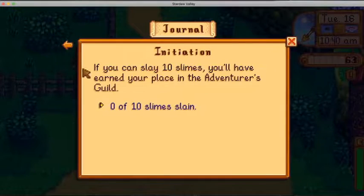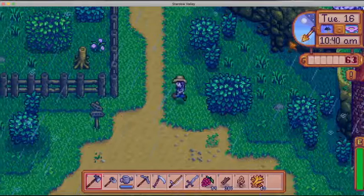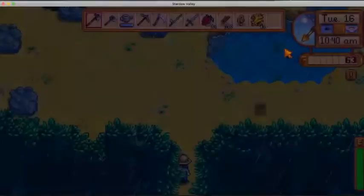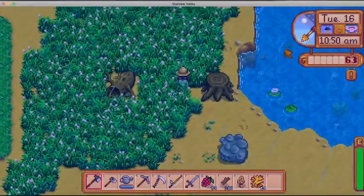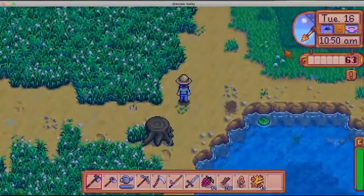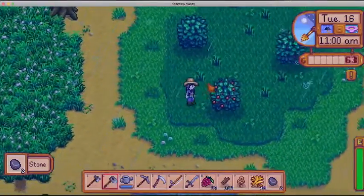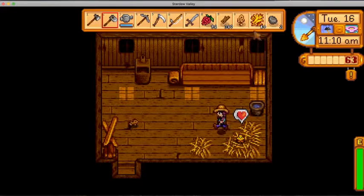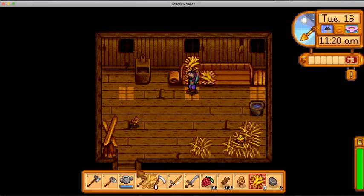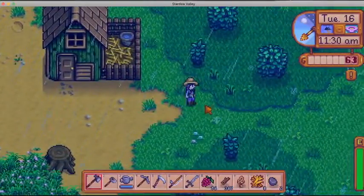So these are just my tasks: I need to kill 10 slimes, craft a furnace, and go to level 40 in the mines, which is a really random floor. Besides the point — I am going back to my farm to check out my chickens, my new little buddies. Okay, we'll throw that in there, and just like that we are set for now with that.